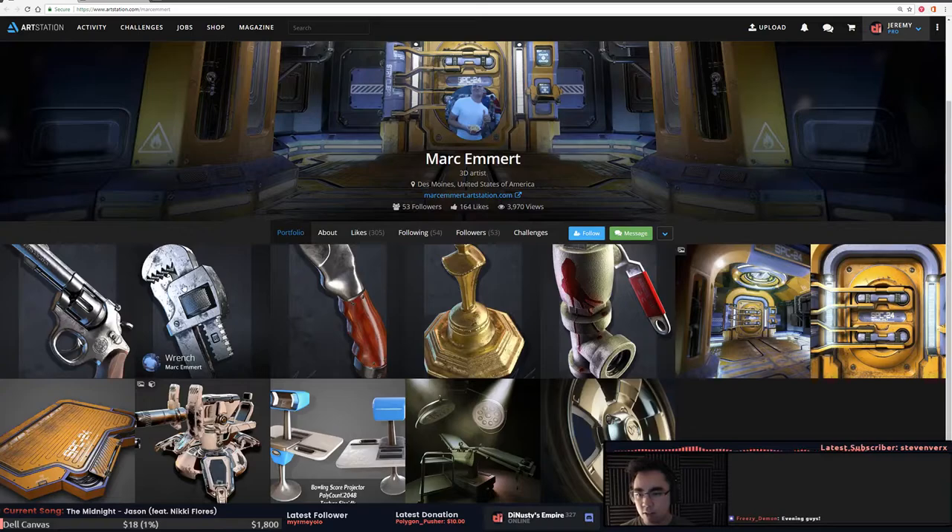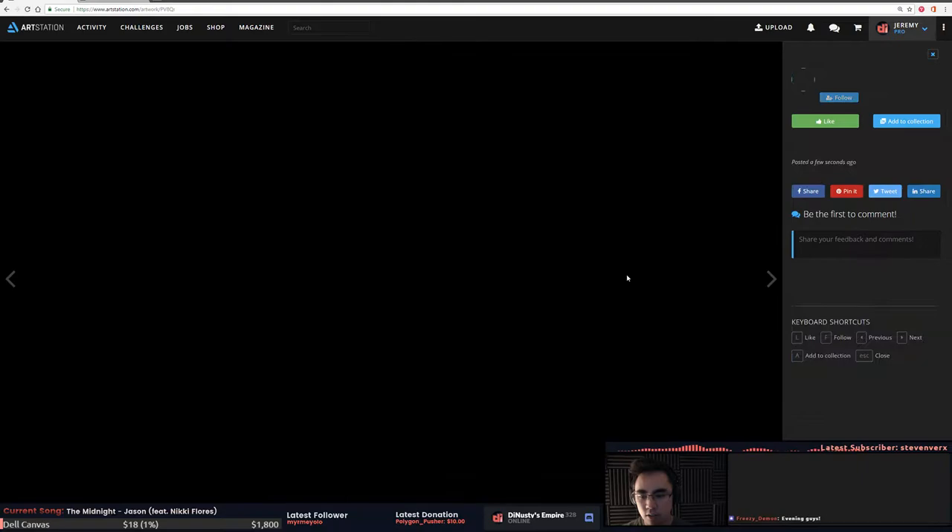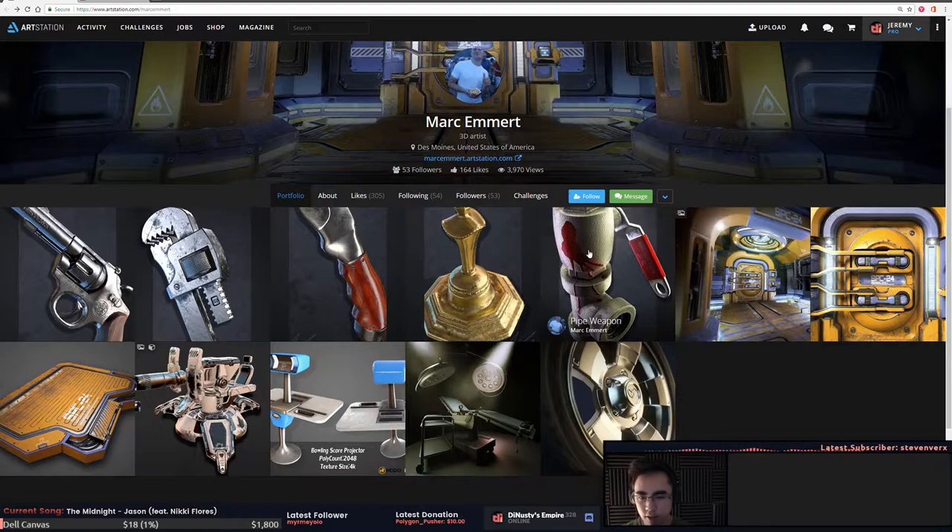So for this 3D artist portfolio we've got a pistol, a wrench, a knife, a candlestick, a pipe weapon - this is exciting. Some spaceship mechanical deck, sci-fi door, car parts, an asylum, bowling alley, and a score projector - that's a really interesting prop. There must be a scene to that.